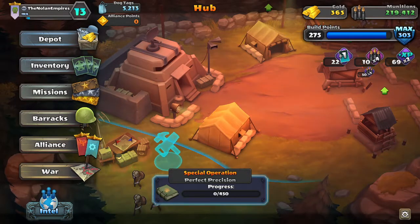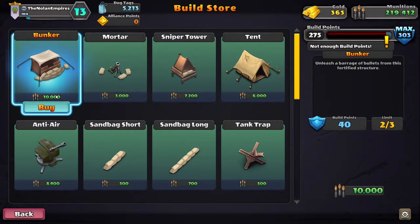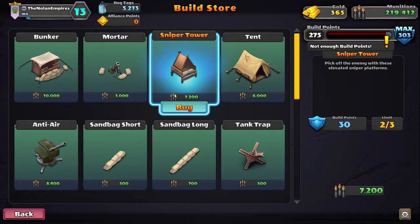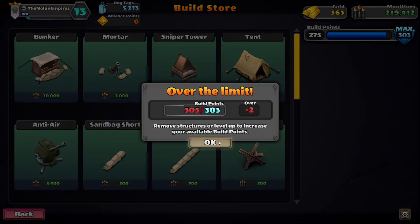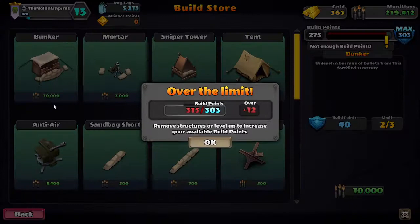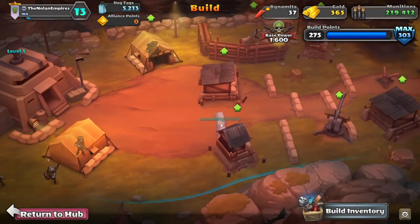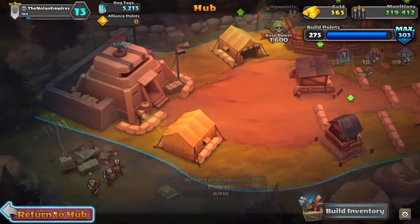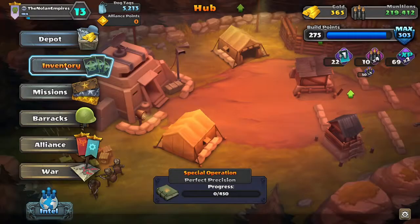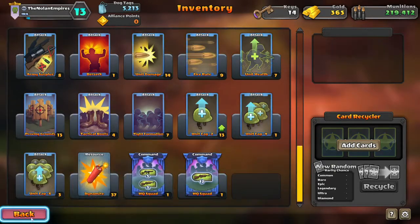First things first — build inventory. Not enough build points. 40, 30 — still not enough build points for some things. So we can't build anything else. We're 2 over for that and 12 over for that. So if we got rid of something, we'd have enough build points. That's pretty good — let's look at that now.